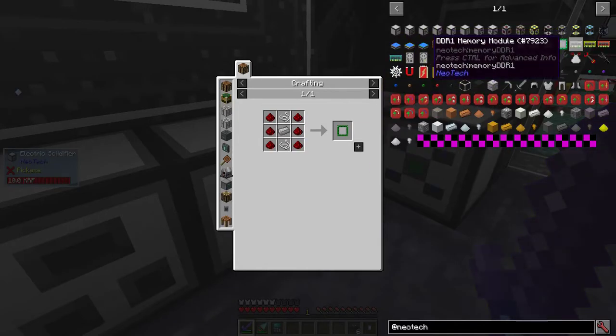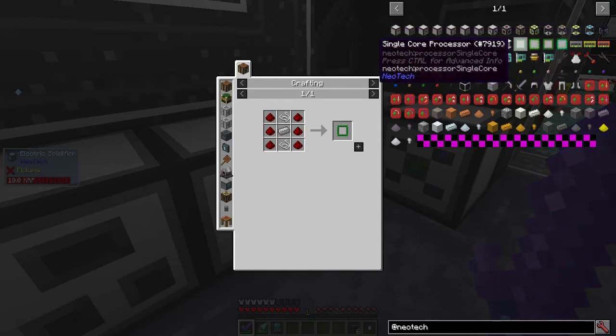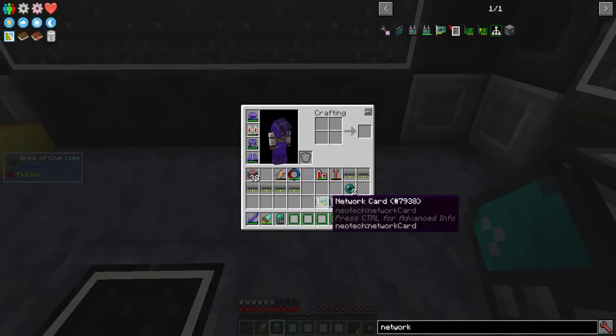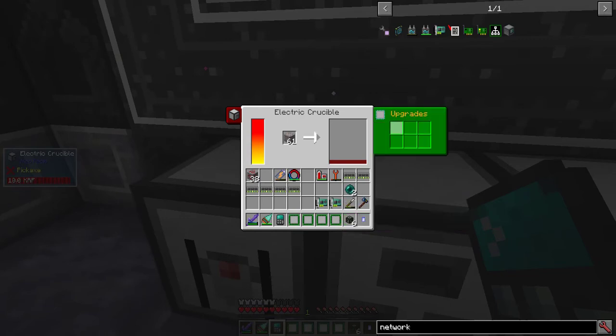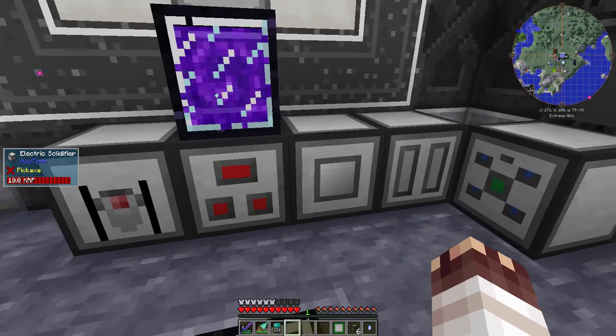Processors and memory modules increase the speed and the number of items that a machine processes per cycle. I'm using six single core processors, six memory modules, and two network cards. Network cards allow you to auto output and auto input. Place one in the upgrade slot and you'll get a new tab, IOConfig. Hold right click to change the view, and left click to change the sidedness. These three machines together triple your ores.